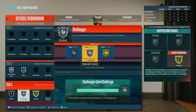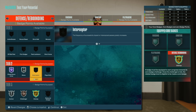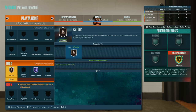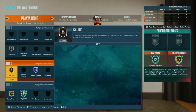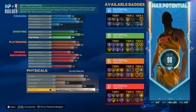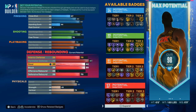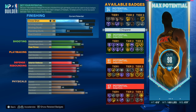Drop challenger to at least bronze so you can run anchor on silver — that's how I would run it. If you don't need anchor on silver put it on bronze, or if you don't feel you need challenger take it off and put it on other badges. Playmaking wise, your essentials are always going to be quick first step, handles for days, and unpluckable. If you want to run unpluckable you're not gonna be able to run clamp breaker. The version with the good three-pointer still has good defense — you get all the essential badges, you can run tier three on every lineup, and you're only missing Hall of Fame chase down and silver anchor.